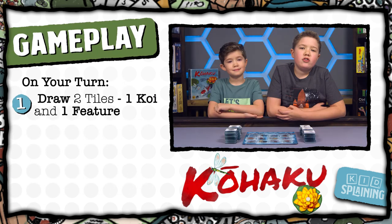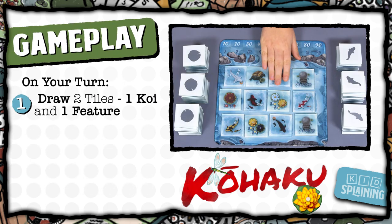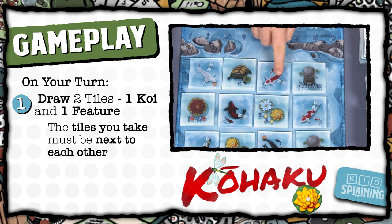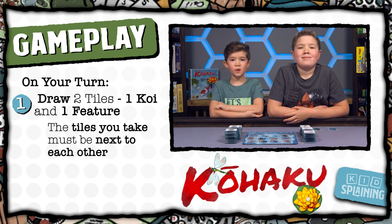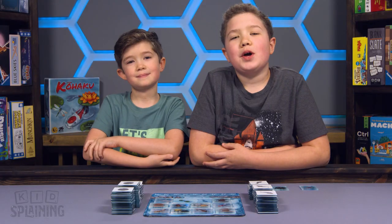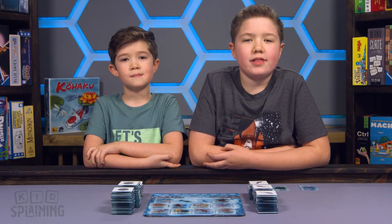During the game, players will take turns drawing 2 tiles — 1 koi and 1 feature — that they will use to build their pond. The tiles you take must be next to each other, not diagonal. So if I take this koi, then I can take one of these features. You have to take 1 koi and 1 feature on your turn; you can't take 2 koi or 2 features. Then players use their tiles to build their own pond in front of them.